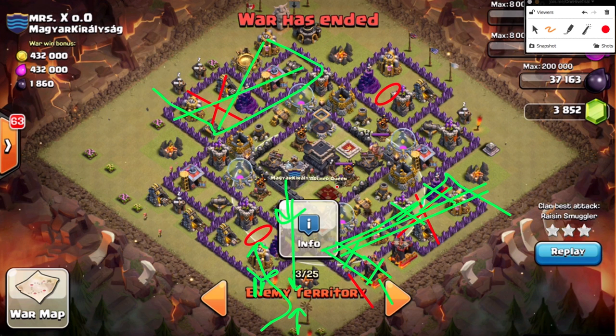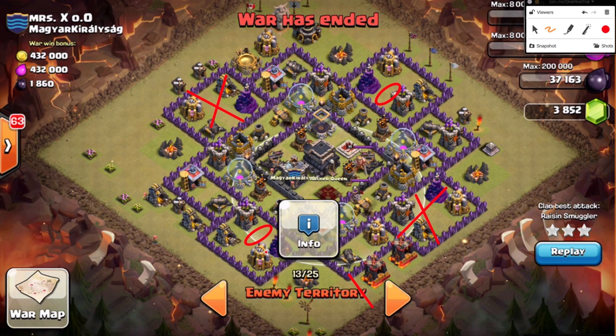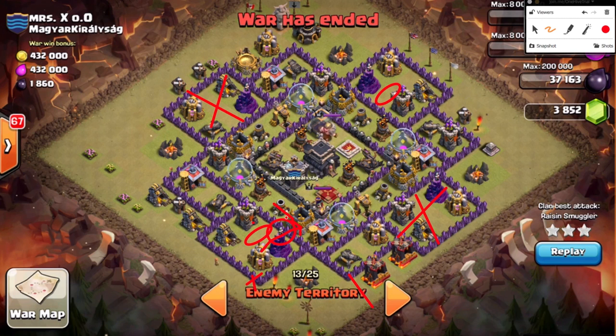With the queen's location and range, Raisin breaks the wall with wall breakers then tries to connect all the way to the core with the jump spell — that's a pretty wide gap and it doesn't go well. I'd either not bring the jump and bring more wall breakers, or just use a rage spell. All she has to do is drop a jump spell here so her troops jump in the right direction. The king and golem never use it — it was sort of wasted.